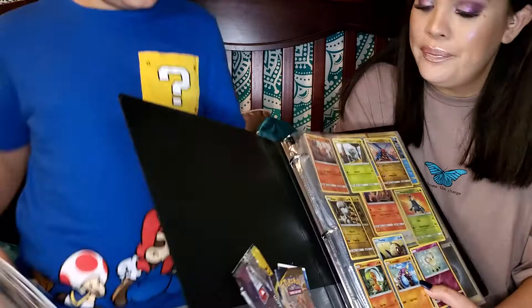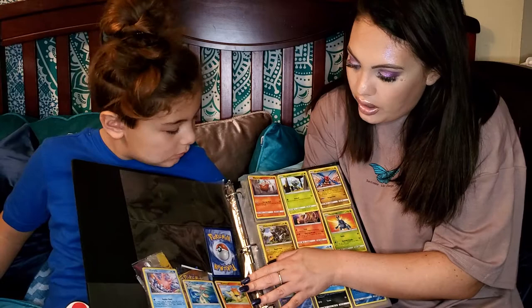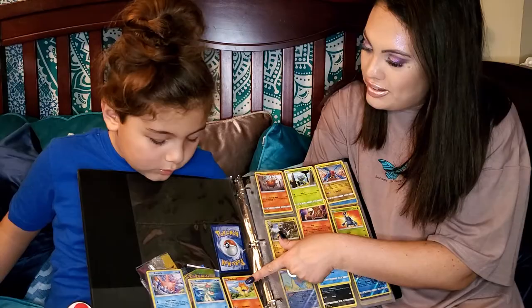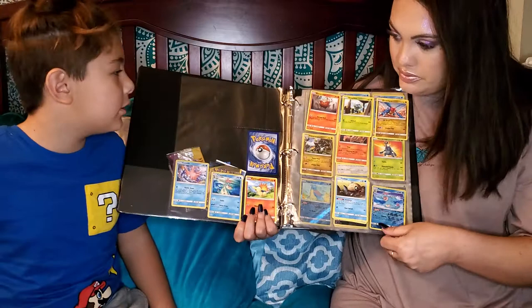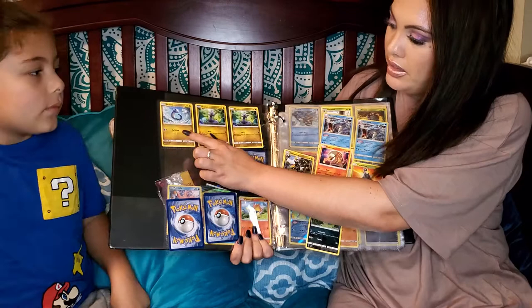We've got Cutiefly — you can see all the ones we have: Corsola, Croconaw. And then we've got Fletchinder, Drampa, and tons of them. Look, we'll just flip through so they can see — we've got lots of different styles.